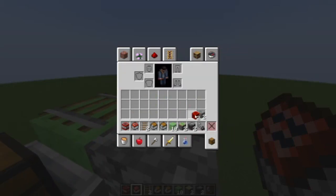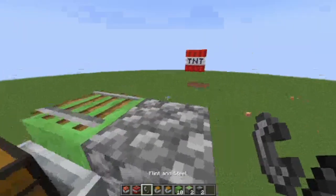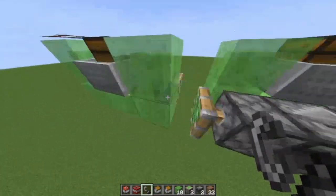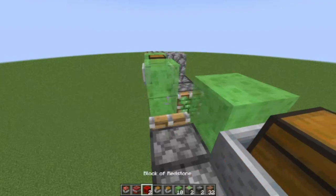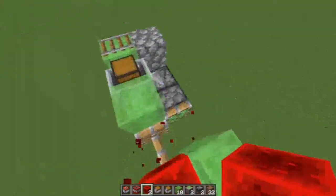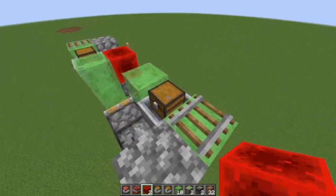You can also use a flint and steel to light TNT manually, because dispensers won't work. And if you ever want to halt it, once again just use a redstone block and it should be fine. As for the cargo, you use the chest minecarts — that's how it works.